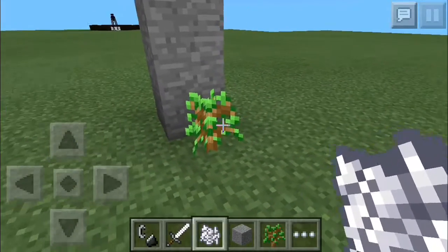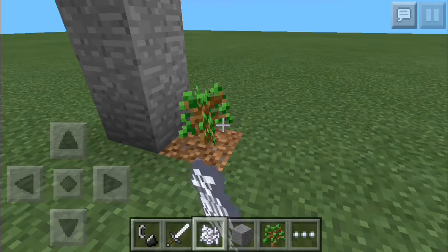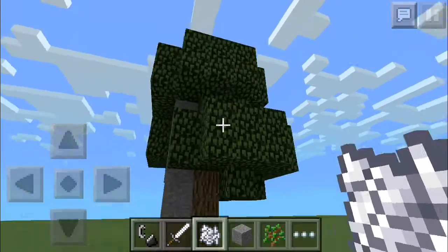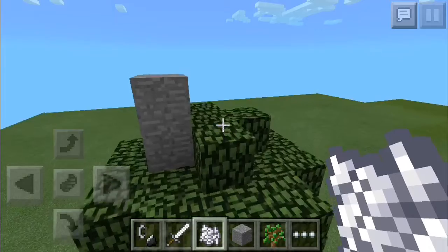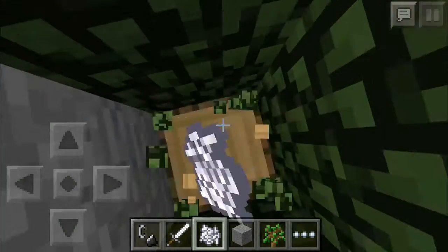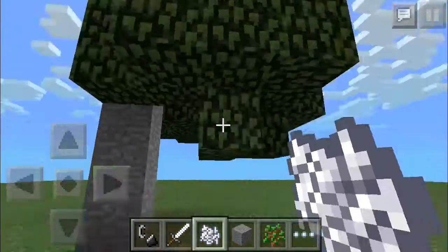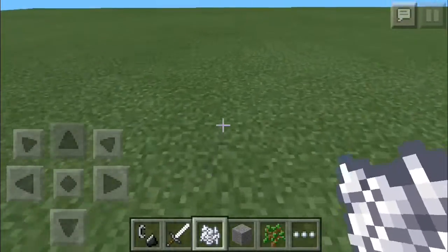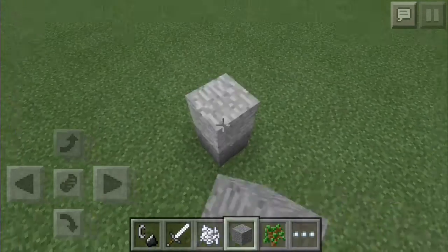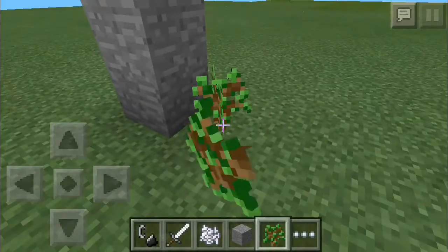The bone meal will work either the first time, or you just gotta spam it — like right now I need to spam it. And boom, it's bigger! See, it almost reaches all the way to the top and you get more wood. One, two, three, four, five, six — so yeah, basically it's close to the other one, but these work better. It's just that sometimes, like I said, you fail horribly or do really good.